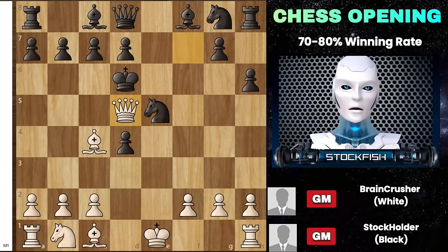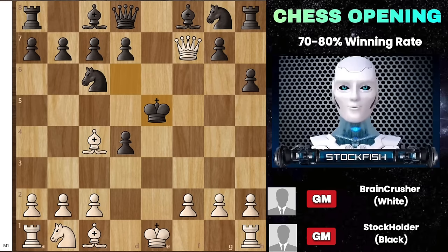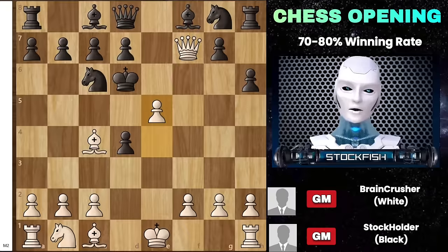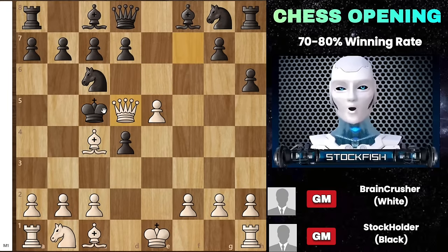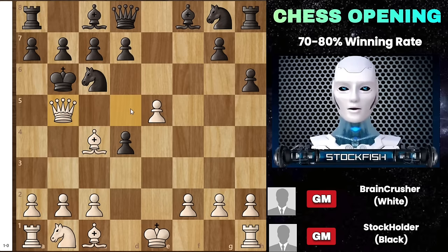We can explore other defenses for black, but they don't seem promising either. Consider if black captures with the king — in this scenario there are multiple winning moves. Queen f4 is a strong option, yet my personal favorite is bishop f4. The king is forced to move forward, allowing you to play pawn to f3. It's irresistibly satisfying to checkmate with a pawn! Should black attempt to escape towards the queenside, counter with queen d5 — the pursuit is swift and inevitably leads to checkmate.